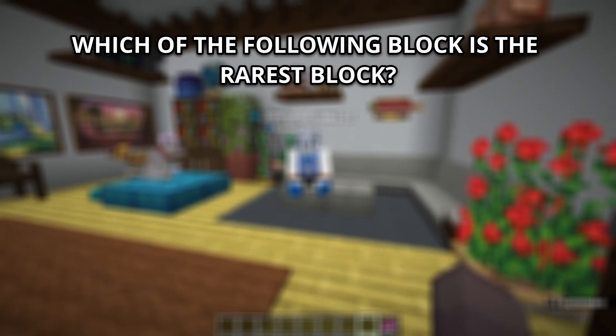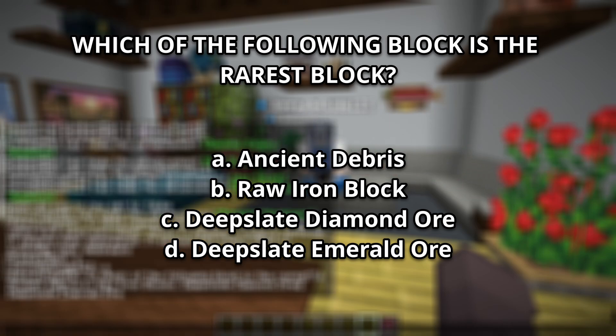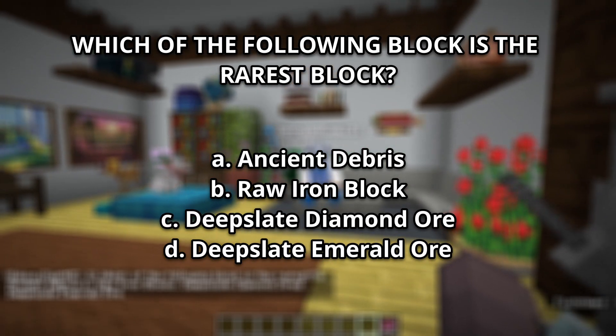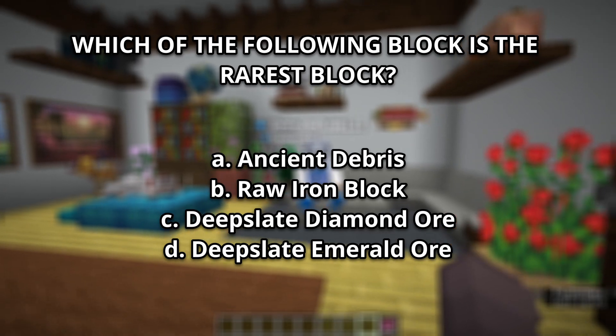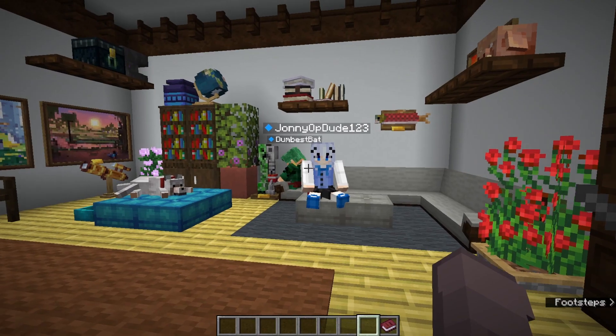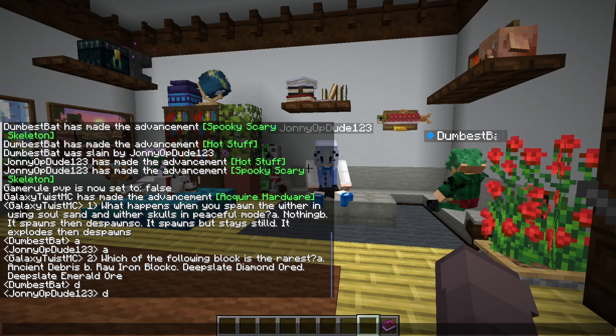Number 2: Which of the following block is the rarest block? A, Ancient Debris. B, Raw Iron Block. C, Deep Slate Diamond Ore. Or D, Deep Slate Emerald Ore. Correct — it is D, Deep Slate Emerald Ore.